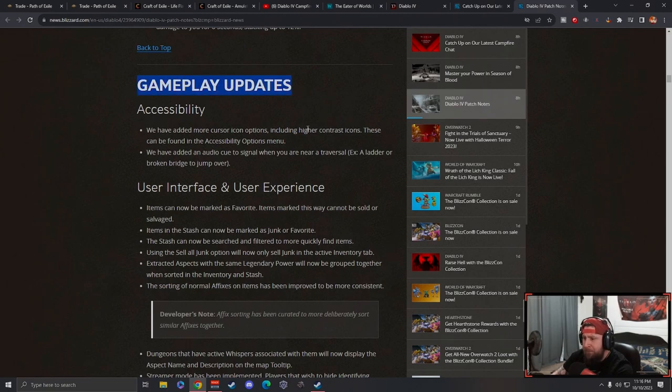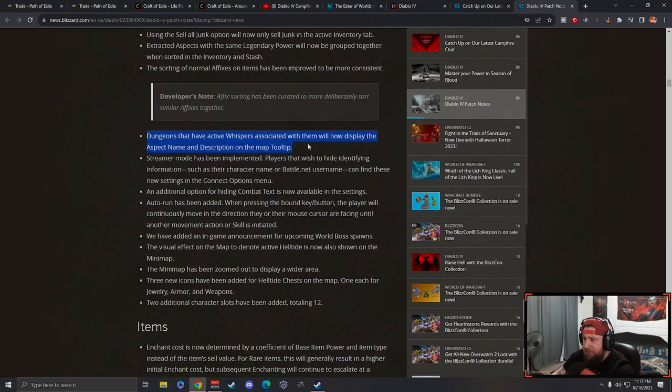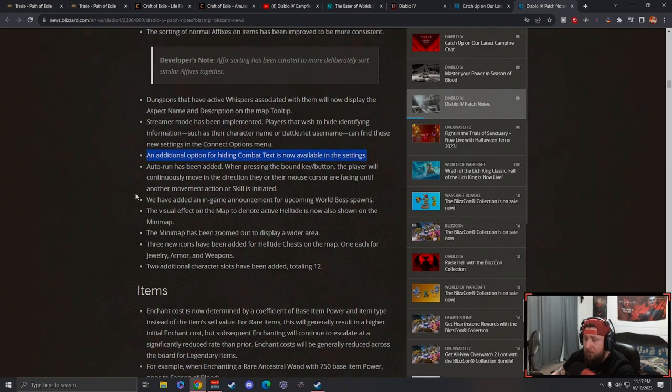Gameplay updates and accessibility: you can now mark items, there are stash tab filters, aspects with matching names pair up next to each other. Dungeons that have active whispers will now be displayed - that's really cool. Streamer mode has an additional option for hiding combat text, probably the best quality-of-life option if you don't want extra stuff on screen. Auto-run is there too. New icons on the map for hell tides make it really nice - you don't have to go to three or four different boxes just to find the helmet chest.